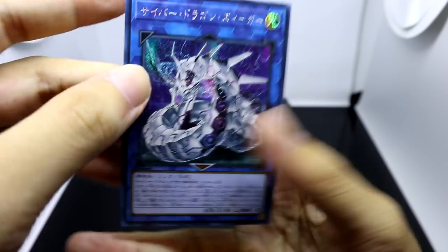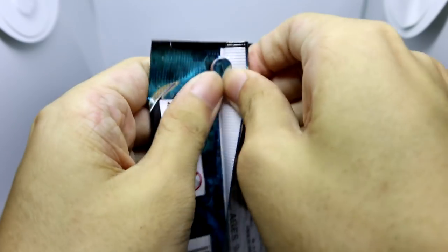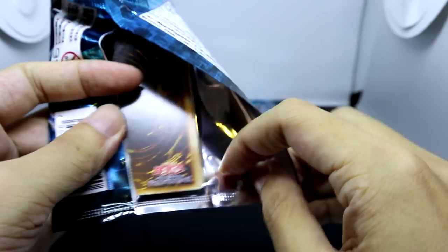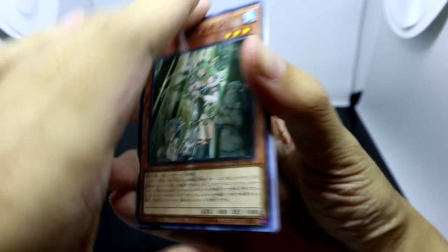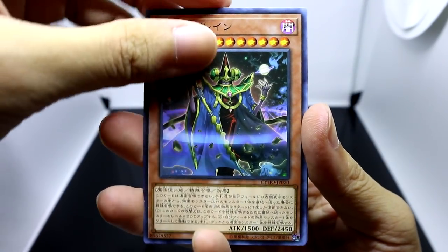Don't get me wrong — he looks really badass here — but if you guys have been following my openings by now, you guys know how I feel about repeat pulls. Pulling the same card for your Ultimate and your Secret — I'm not sure if I'm supposed to feel happy or devastated. But I think he looks a lot better as Secret, especially since he's a machine type. Maybe I'll keep the Secret and sell the Ultimate, who knows?